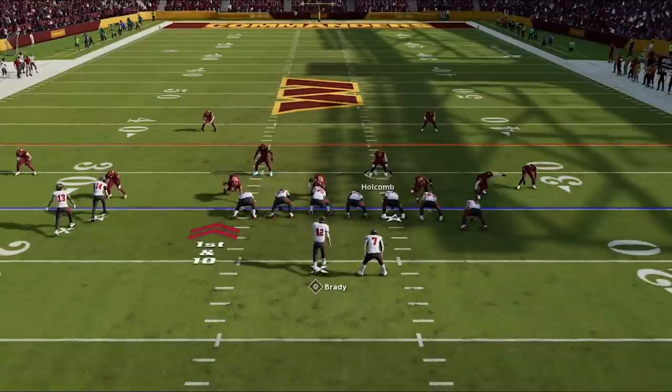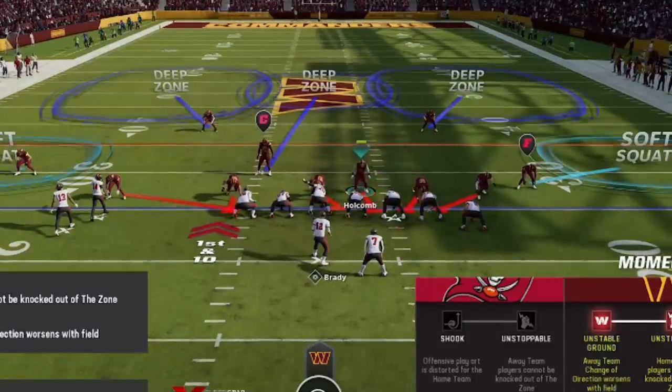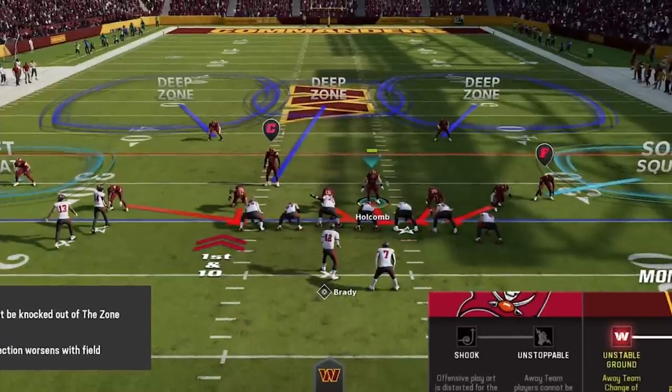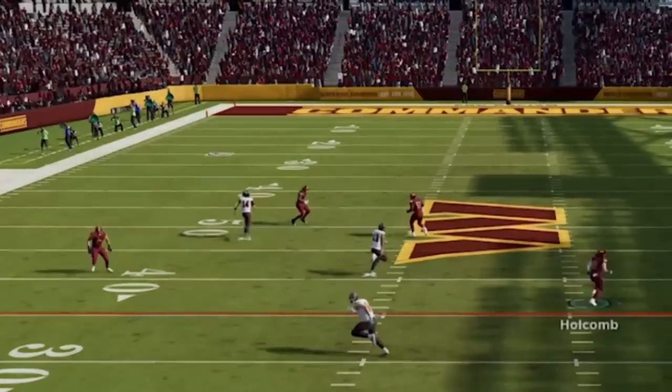Based on my opponent attacking deep middle between the safeties, I sometimes put the yellow zone linebacker into a deep zone. In a two tight end set with two receivers on the left side, I put the deep zone so that if a receiver goes up the middle, it's covered. Then I drop back on the tight ends — which is exactly what happens.